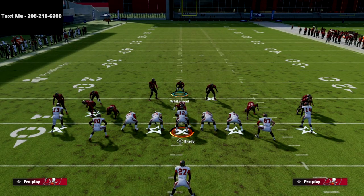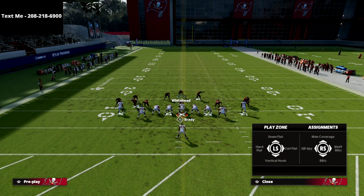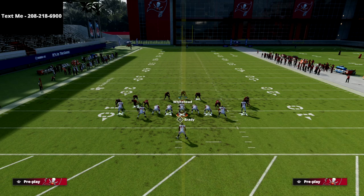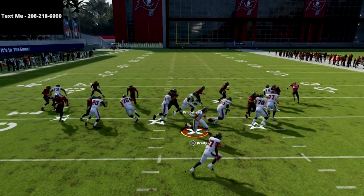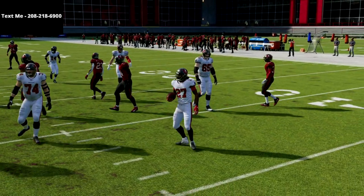If the slot corner isn't playing aggressive, what you can always do is put him into a curl flat zone — I find that to be very effective. Then take that linebacker and man him up on the tight end. If they run that stretch, the curl flat zone will really take him to the outside, and as you see, we're blowing up the stretch pretty easily with our sheds.